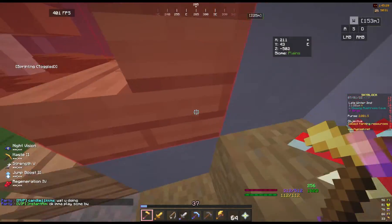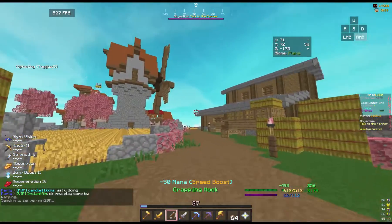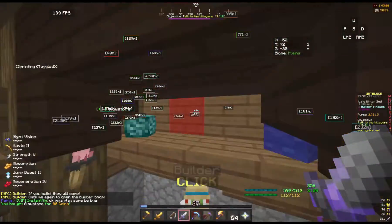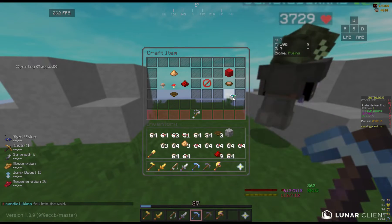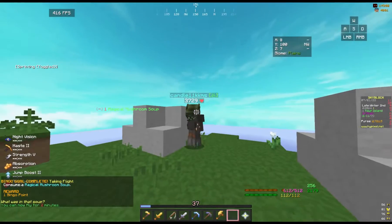Next I farmed some mushroom and crafted the magic mushroom soup for the taking flight gold. You can buy glowstone from the builder — you don't have to reach combat 24 for the glowstone.